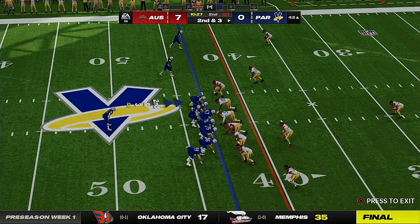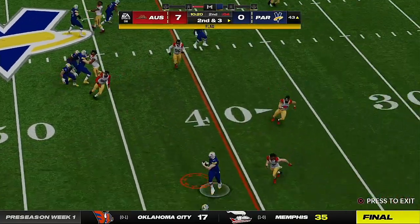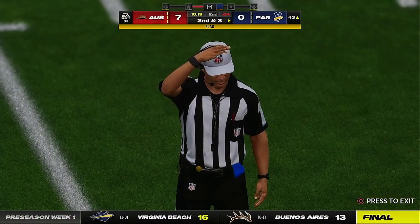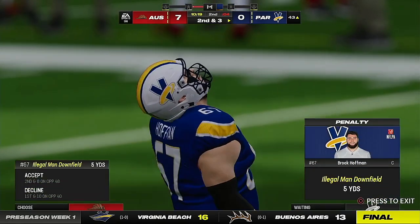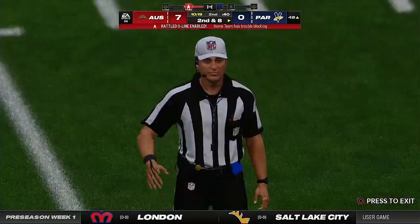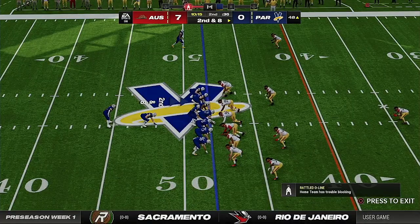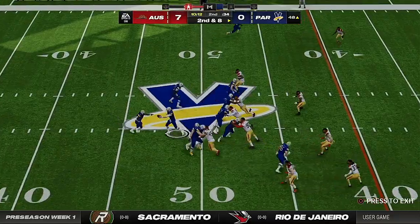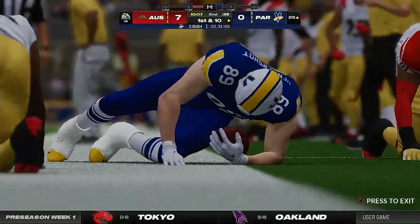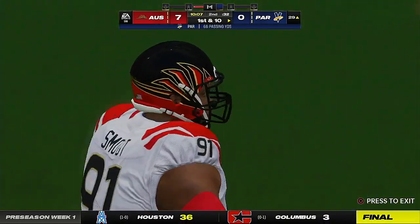A seven-yard pickup brings up second and three. They'll try to bootleg with Rush — into the hands of Hindersheim, and he'll go out of bounds around the 40. Ineligible receiver downfield — offense. He gets too far beyond the line, an easy call for the official. Still second down. They go play action with Rush — pass complete, he's got Hindersheim — out of bounds but not before he's inside the 30. First connection on the afternoon for those two, and it's good for a first down.